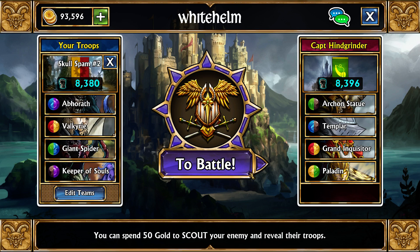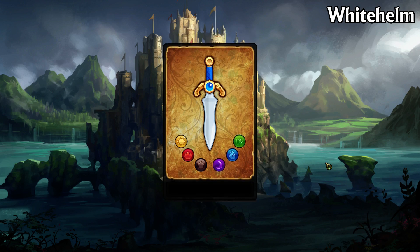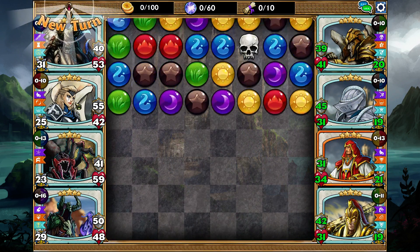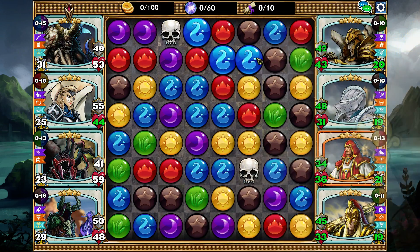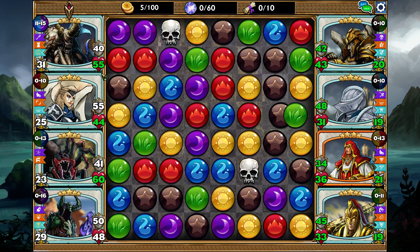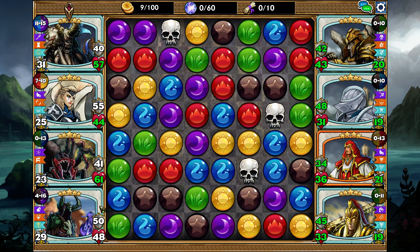The next skull spam team is also one of the better early-game soul farm teams. It does require two legendaries unfortunately, but it performs very well. As long as you have Keeper of Souls, you don't really need Abraf — you can replace him with almost anything and it would still work. We use Abraf for the board clear and the high attack he gains. We keep spamming Valkyrie, Keeper of Souls, and Giant Spider, and whenever the board isn't in our favor we clear the entire board with Abraf and reset it.